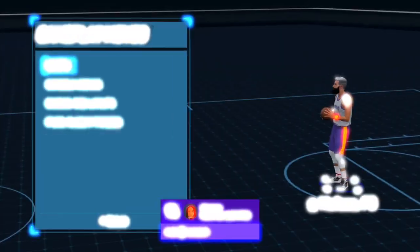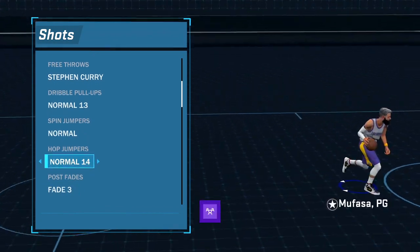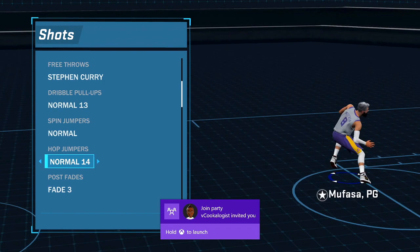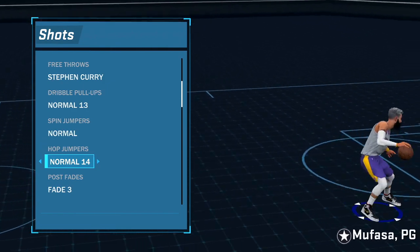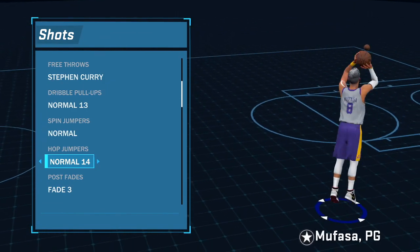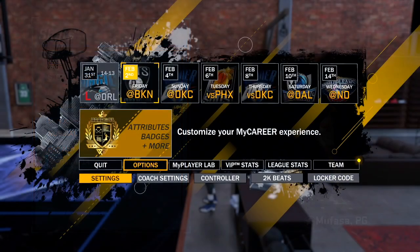Let's go over where to find this move. You're gonna find it under the shot section — not the dribble moves, the shots. You have to pick the hop jumper Normal 14. This is one of the best hop jumpers in NBA 2K18 just because of how much space it creates, so make sure you guys have that Normal 14 hop jumper equipped to your MyPlayer before you step onto your MyCourt.